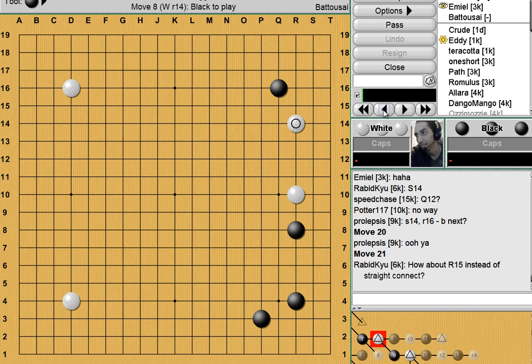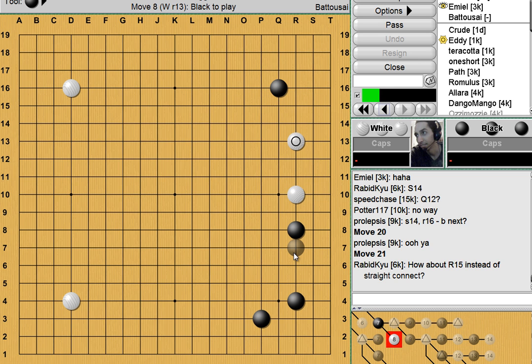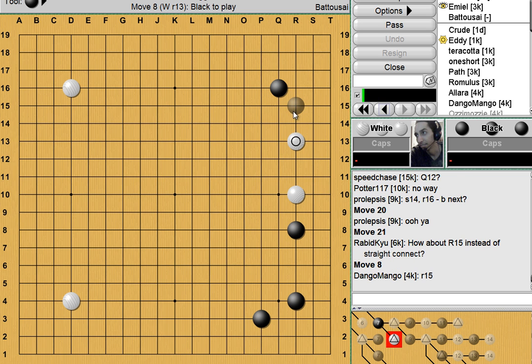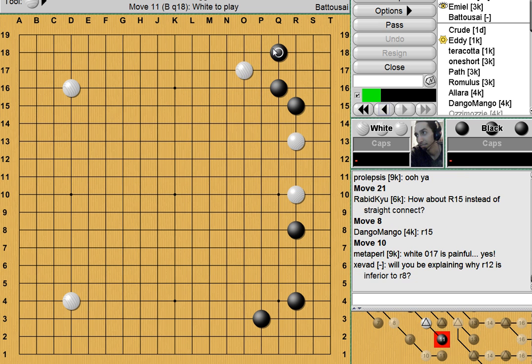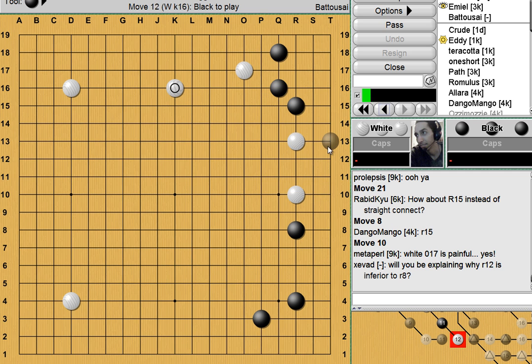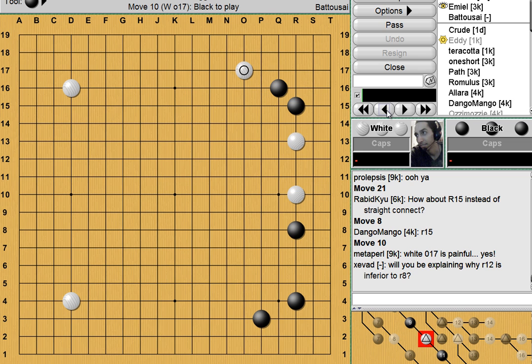Moving on — instead of the 3-space and the complication there, sometimes Black will find White simply making a 2-space extension. In which case most commonly Black's going to put a lot of pressure on these two stones to make sure they're still unsettled. And if you play in this way, I can almost guarantee you — especially if you're a kyu player — you're going to see your opponent approach the top, thinking to maybe give you a very small area here and have White be relatively satisfied. R12 is not inferior — I'll be going over those variations in a minute.